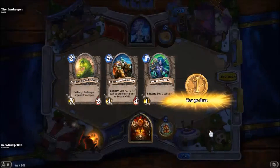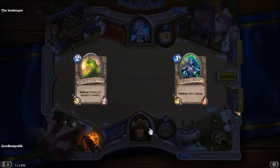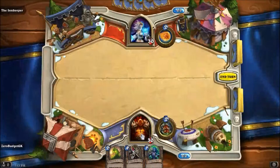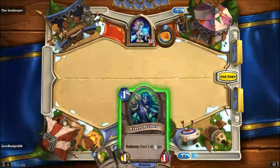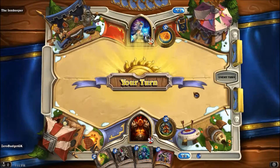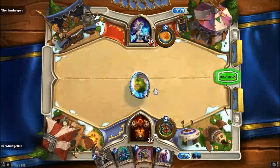All right, here we are facing off against a mage. Not a bad start — we really don't need the Frostwolf Warlord yet so we'll put him away and keep the other two. We draw the Shieldmasta — that's pretty good. We have an Execute, so I kind of want to hold on to the Elven Archer to use with Execute, so we're actually not going to do anything this turn. Since it's a mage we know she's not going to play a weapon, so we'll throw out the Acidic Swamp Ooze.